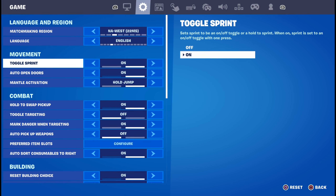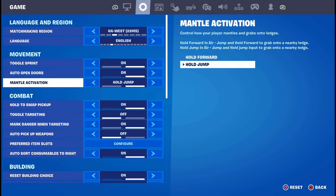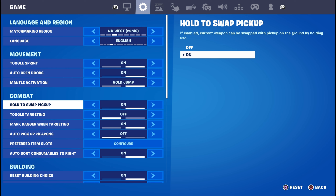Over to the settings — toggle sprint, I think this needs to be on, it's very important. Auto open doors is important for people who play no claw, no paddles, because when opening a door you won't have to take your finger off the thumbstick. Mantle activation I just use for jump, so I double click my jump button. Hold to swap pickup helps when you go to pick up a weapon — you just hold the button and it'll automatically swap it for whatever's in your inventory.